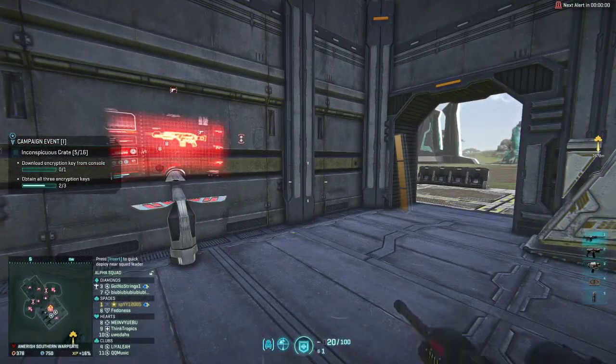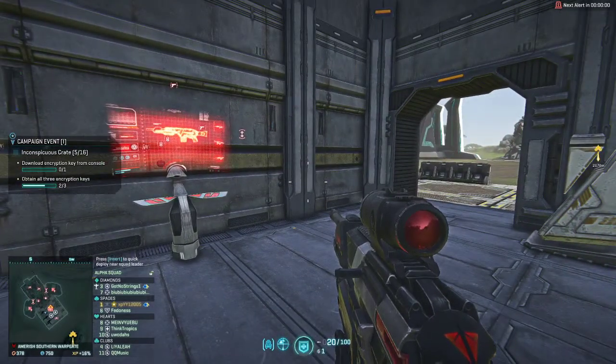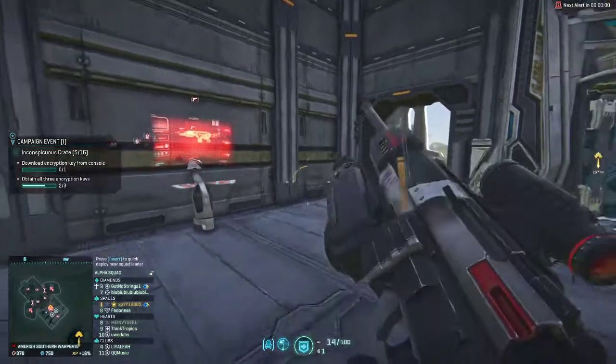This gun has a fire rate of 333 RPM, more than the FA-1 Barrage, but less than the TR5. The TR5 is an automatic weapon, while this gun is just a battle rifle and shoots one shot per click.